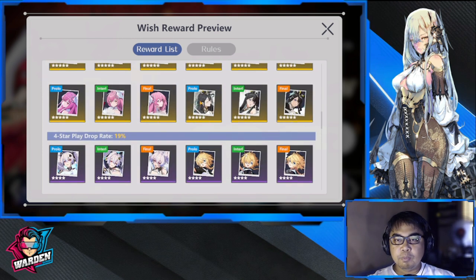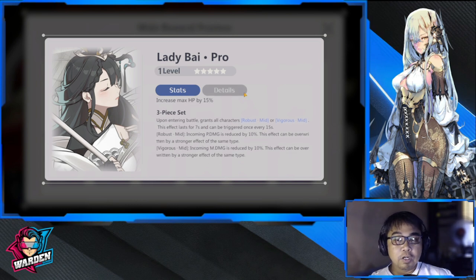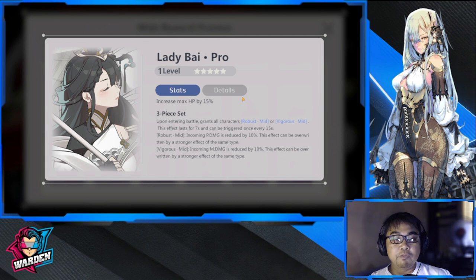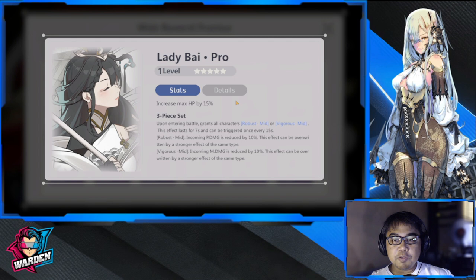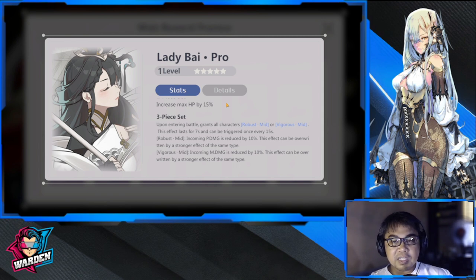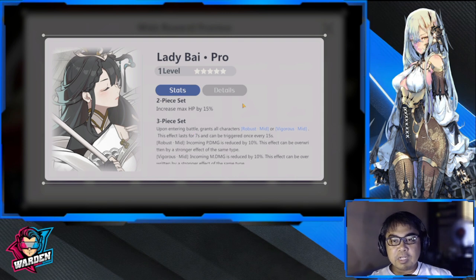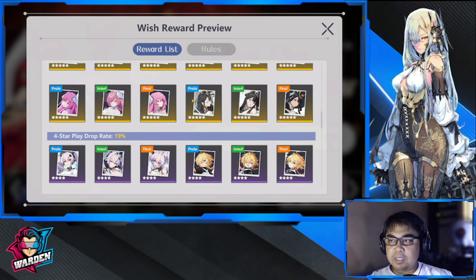Moving on to five-star plays, the first one is Lady By. The increased max HP is actually a must - HP is the stat that will always be growing for her, as I'll explain when we cover her kit. For the 3-piece set, upon entering battle it grants all characters Robust Mid and Vigorous Mid. This effect lasts for seven seconds and can be triggered every 15 seconds. It reduces incoming physical and magic damage by 10%, giving her an all-around feel because everybody gets damage resistance.